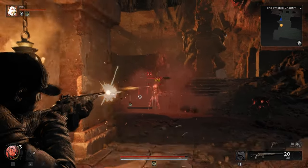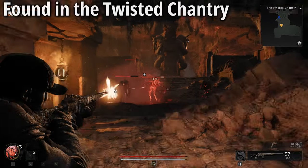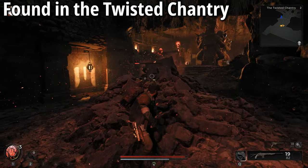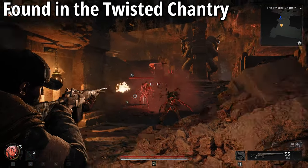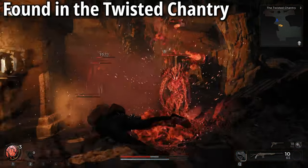Alright, so to be able to get access to the area you need for this puzzle, what you need to do is head yourself over to the Twisted Chantry. This is one of the first couple of areas that you will be encountering in the game. So, after you've managed to get hold of the Worldstone and after you've managed to complete the tutorial, you'll head yourself through and find your way to the Twisted Chantry.